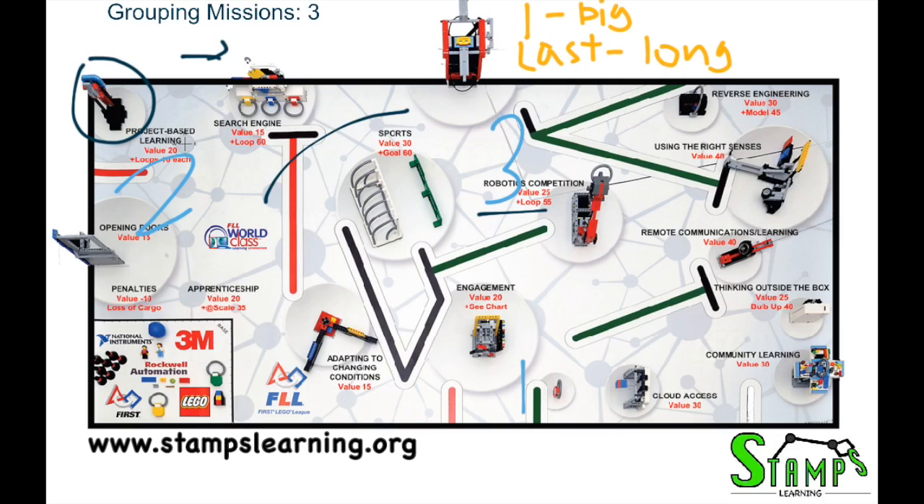One way to solve this is to add a fourth round. Instead of round three being the last, we have a quick third round that just goes and grabs the loop, then the original round three becomes round four. That way, we can have the quick ring-grabbing round before round two, so we can put the maximum number of loops on for Project-Based Learning. Our new ordering becomes: one, two, three, four — we now have four rounds.